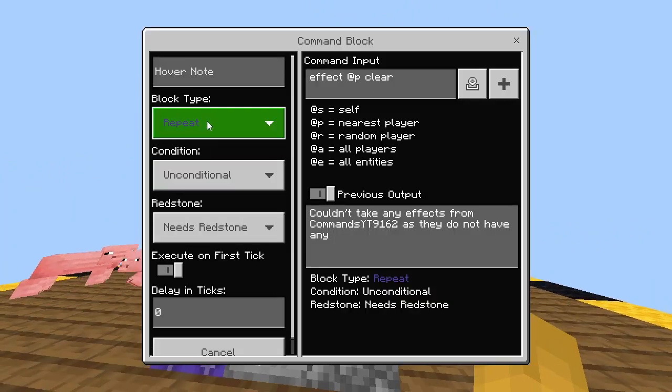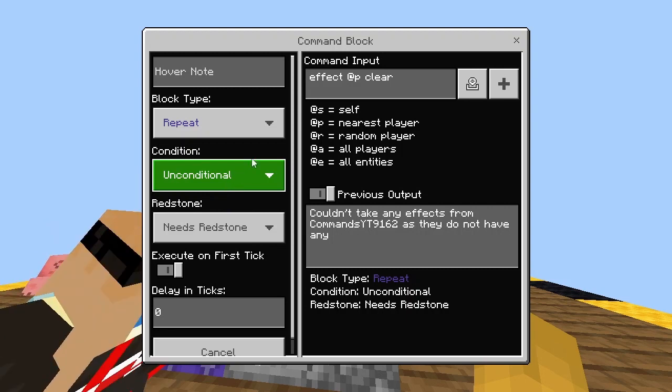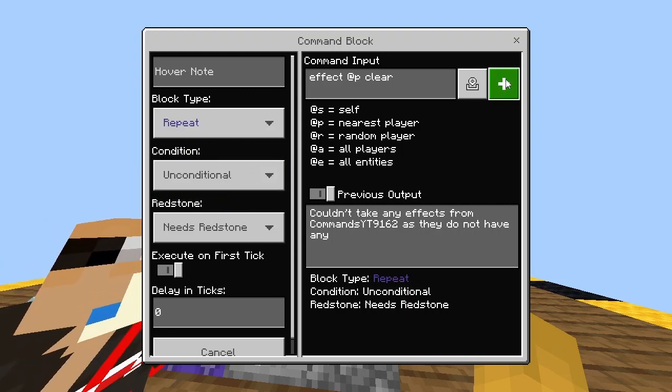Then here's the second command. Repeat, unconditional, then needs redstone. Then just type in this.